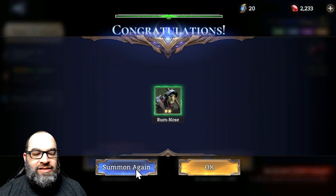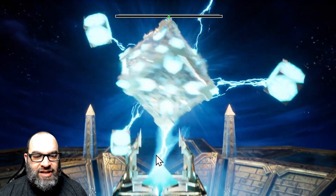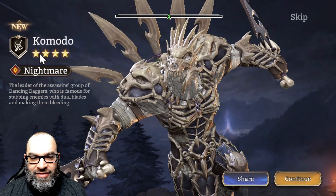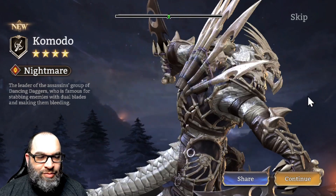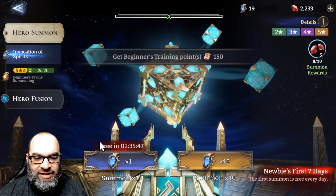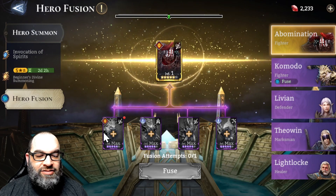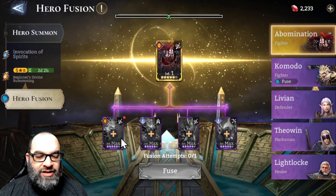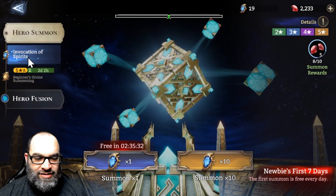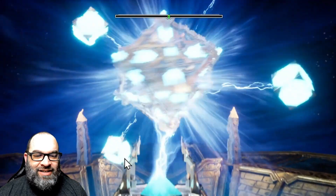We've got 20 crystals left so going through them pretty quick. Oh — purple! There we go, got an epic Komodo! I don't know if this guy is any good but he sure looks cool. Nice thing is he's actually in the hero fusion right now, so I don't have to defuse anyone to get him. I could also use him in the fusion if needed. That's a nice pickup — let's hope for another purple, or maybe some gold.